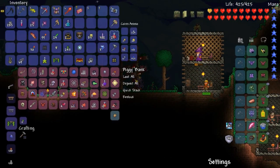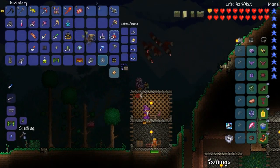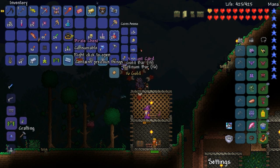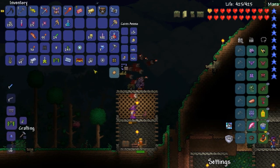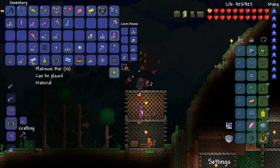Alright, let's see - I don't have an area for hard mode bosses yet. Pirate chest contains precious things: gold bar, discount card - no way! Oh, we didn't get anything new. That means I have to do it again.